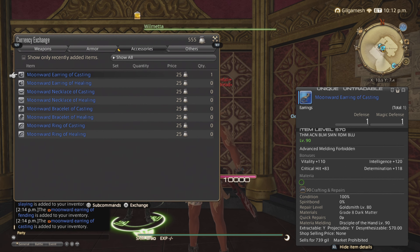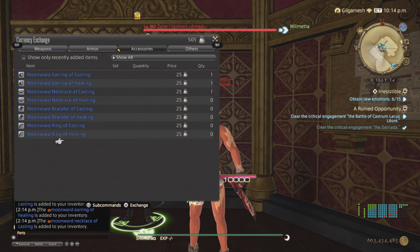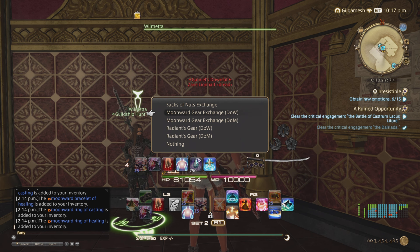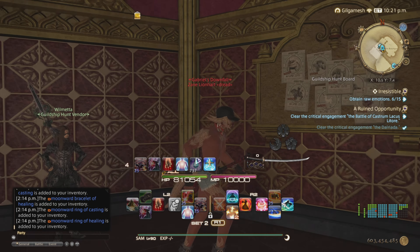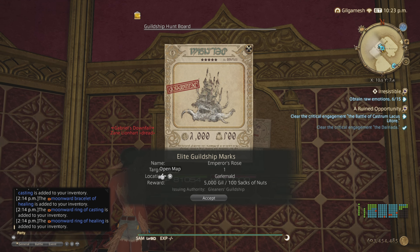You get 160 accessories per 4,000 nuts. You want to get magic and war accessories. The reason we're doing this is because the other option costs 455 nuts each, and you only get 72 out of 4,000 nuts that way compared to 160 from the 25-nut option.